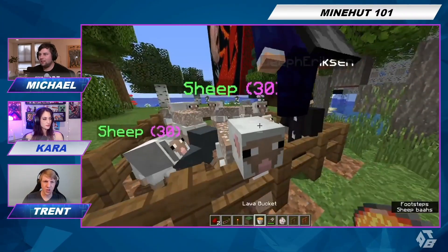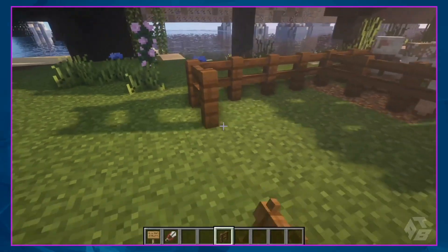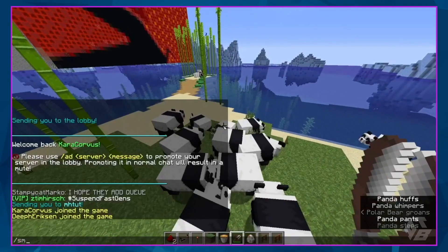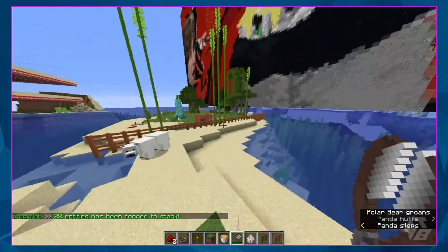Is it political that I can't shear a baby sheep? I'm going to not acknowledge that question. Anyway, I wonder if it'll do it for the pandas. So if I do SM or stack — 28 entities have been forced to stack. Oh, pandas do not stack, actually. That's good to know.